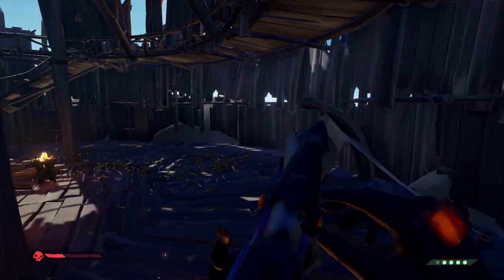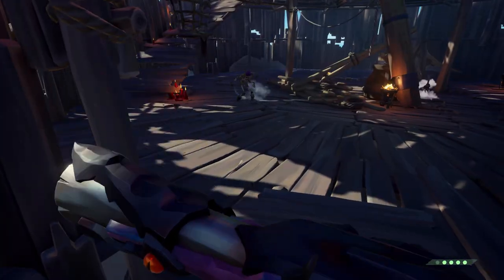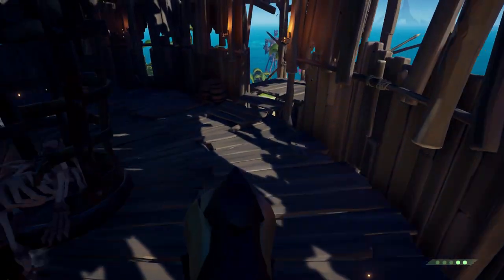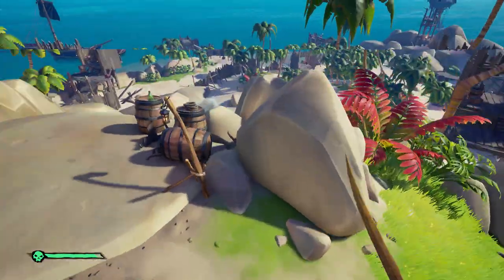Next, you're going to want to know your quick escape routes. This goes hand in hand with knowing your island and its location. You want to know the ins and outs of everything you're doing, and especially once you secure the loot, you want to know the quickest and easiest way to get to an outpost so you can sell the loot you've acquired.